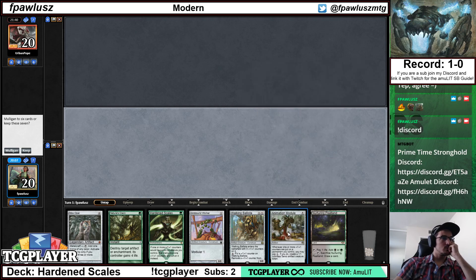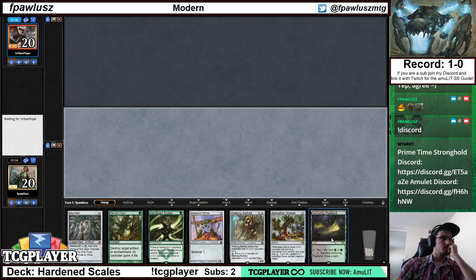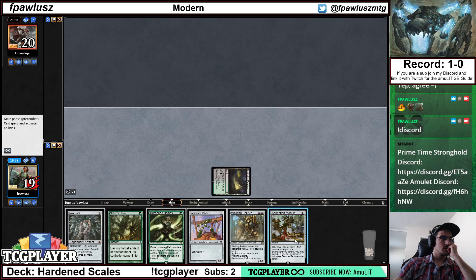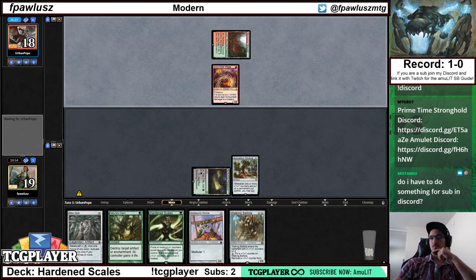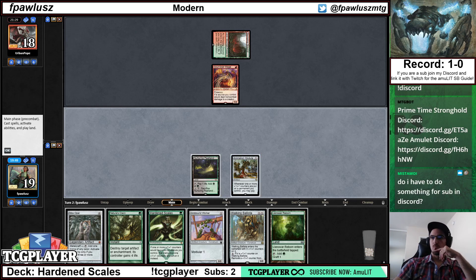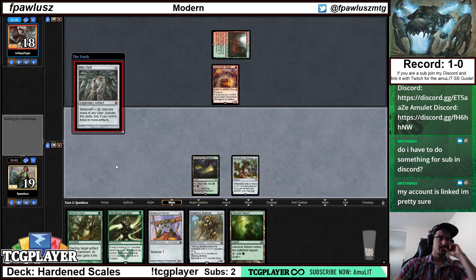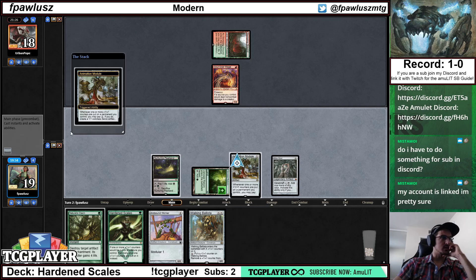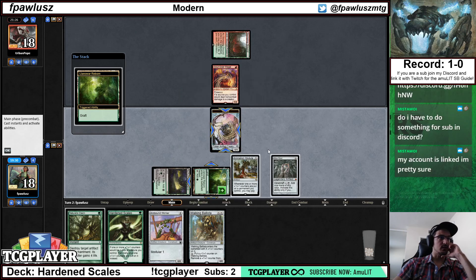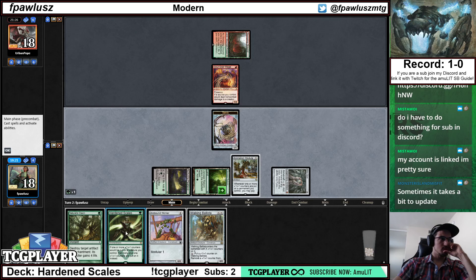Llanowar Reborn — this is the interaction I was talking about earlier. It does change something: because I can get a free 1/1 Servo. The land enters with a +1/+1 counter, actually triggering Animation Module. And now this artifact enables Mox Opal, so now I can cast Scales here. Land of War Reborn actually triggers off literally every creature entering the battlefield. So it also triggers off other creatures. I'm fine with that.